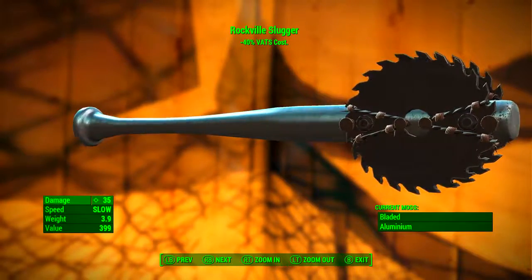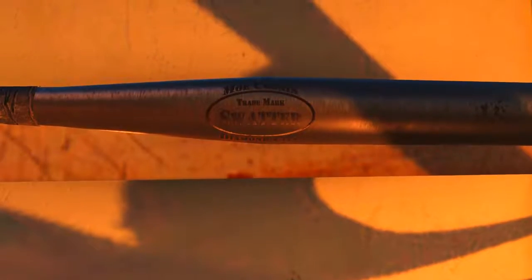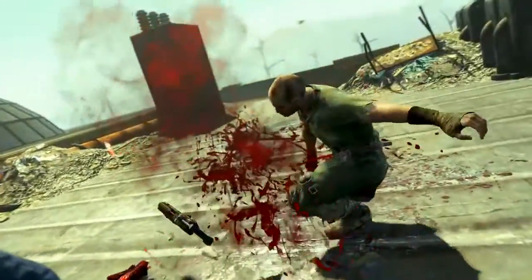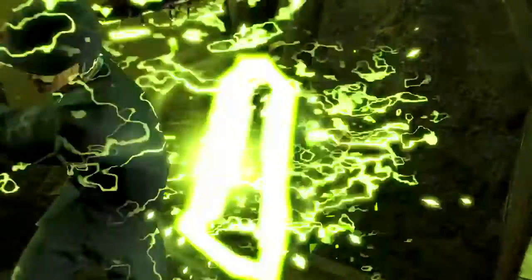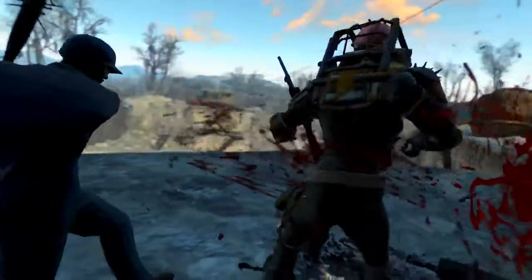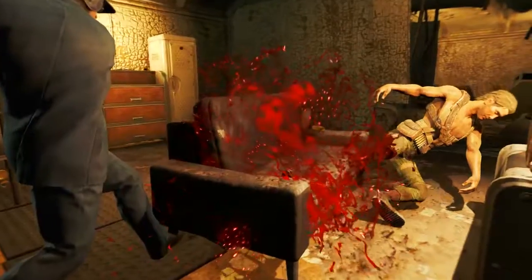As we can see up the top there — Rockville Slugger, minus 40% VAT's cost. Before we get into using the weapon, there is something visual we should look at. The Rockville Slugger, along with any baseball bat purchased from Moe Cronin, will be stamped with his special brand: Moe Cronin, Trademark Swatter, Diamond City. The Rockville Slugger is a standard baseball bat except it bears the VAT's Enhanced Effect — in this particular case, it reduces action point cost by 40%, which is actually really good.